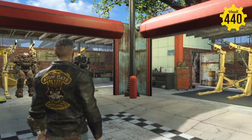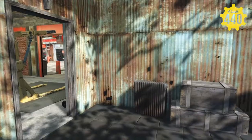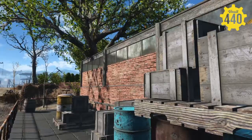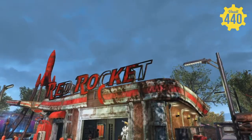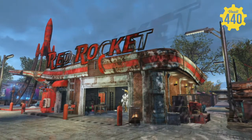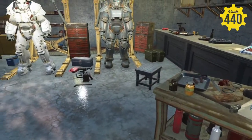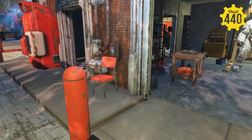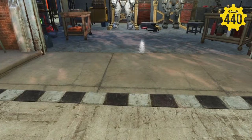There's a back door here that leads out to this back portion — just another place to store some junk. The front area with the garages would actually work on other people's power armor, not just AtomCats'. And once again, keeping with the whole red, white, and black Red Rocket motif, and the checkerboard for the AtomCat hot rod feel.